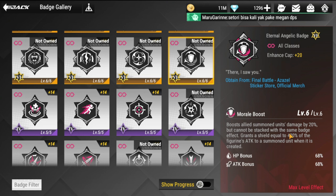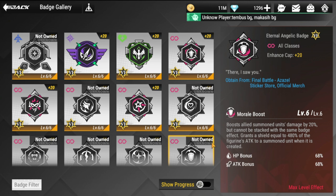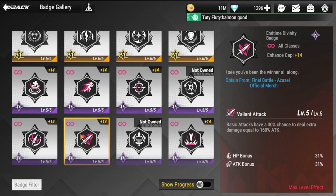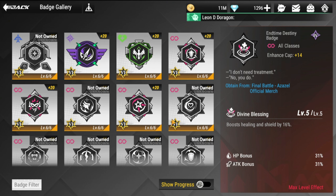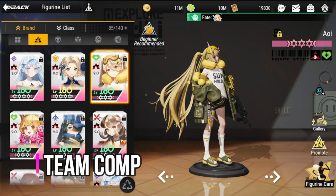The other recommended badge is the Eternal Angelic Badge, which boosts allied summon units' damage by 20% and cannot be stacked with the same badge effect. It also grants a shield equal to 480% of the figurine's attack to a summon unit when it is created. This is more ideal for Harriet than the Wake badge. If you don't have either, generic badges that add HP or boost shield work as well.